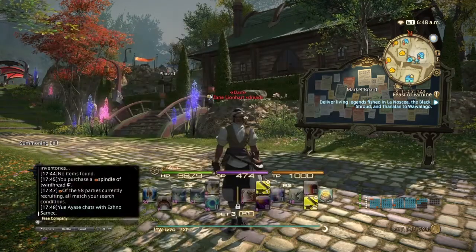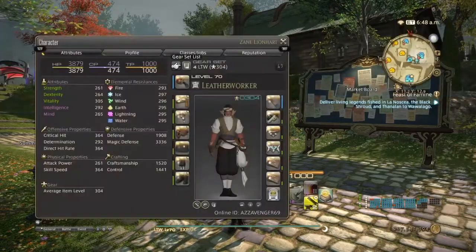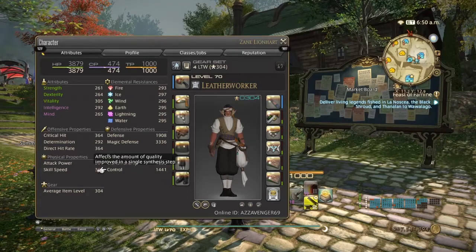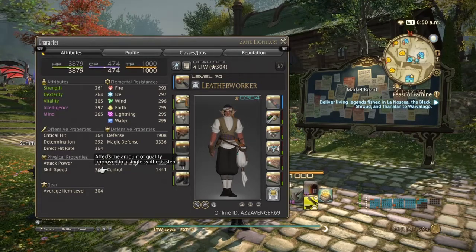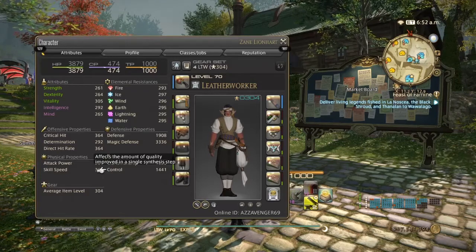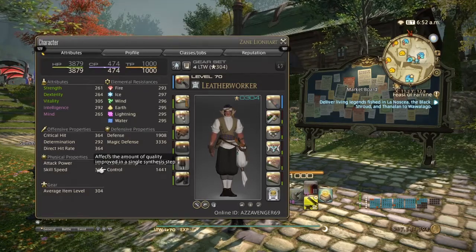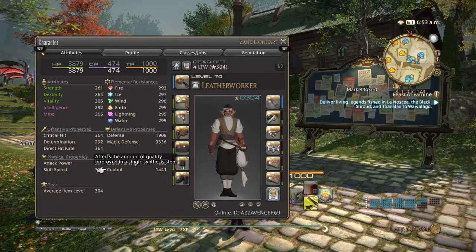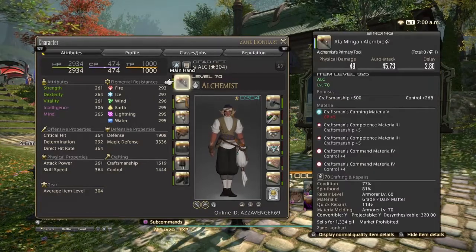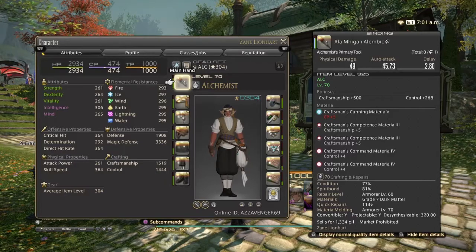Now as for the stats required, you're going to need around 1441 base control, and then seafood stew to get you up to 1472. For me, I actually have 1444 control on my alchemist.